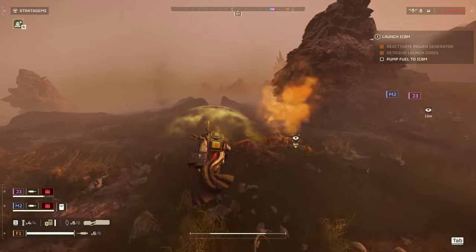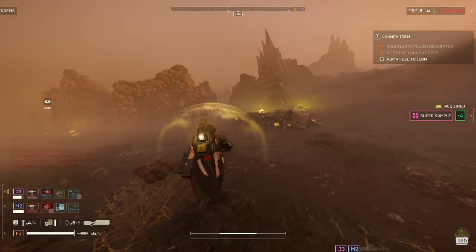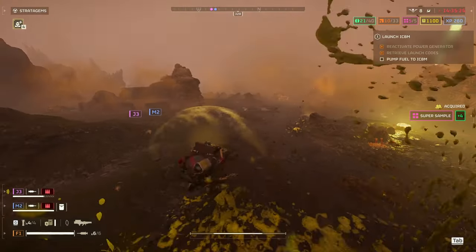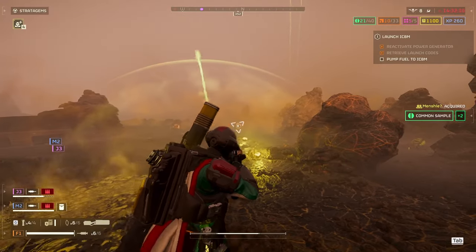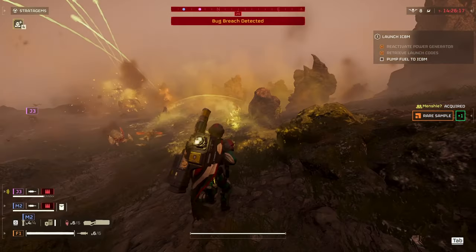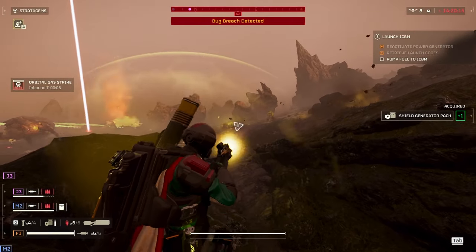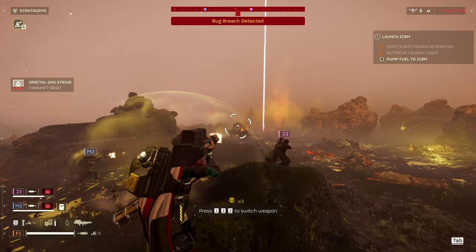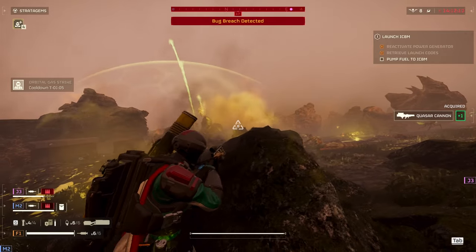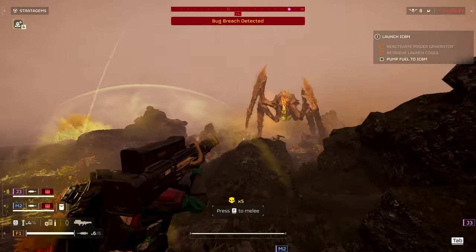The power spike this weapon gives our Helldivers is insane. We went to tier 8 difficulty and just went to town — we didn't even bother sneaking around and just took all the fights. We ended up not extracting because we ran out of time having so much fun destroying everything. This weapon is a must-have, especially in team play; team-shotting something with it is just so satisfying. The only drawback is in solo play, since the recharge time is kind of long and you have to get a clear shot without someone to clear the area.